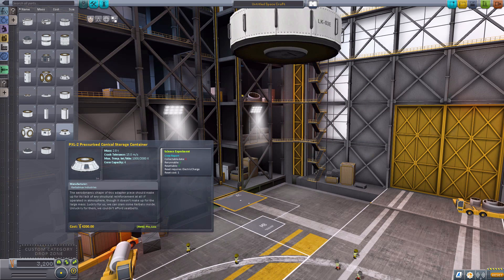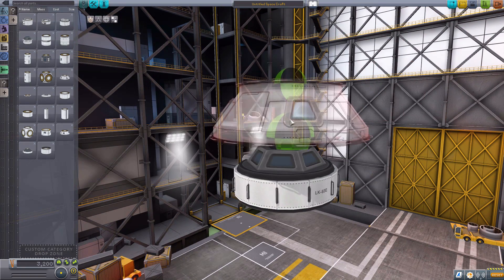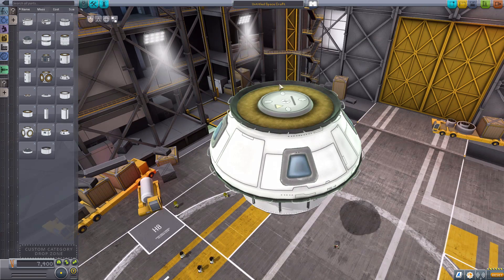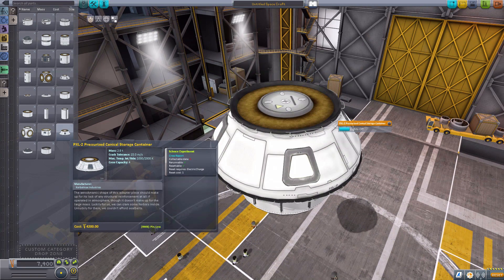We then have a pressurized conical storage container, which functions as another adapter from the 3.75 to 2.5-meter size. It lights up, as you can see. It does have a crew report and holds four Kerbals.